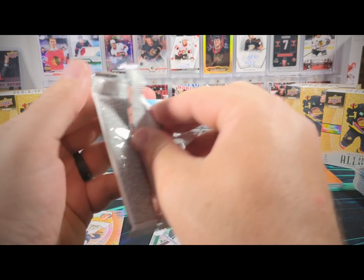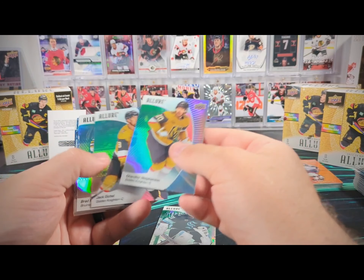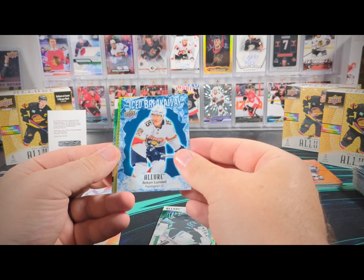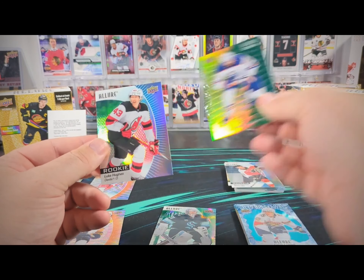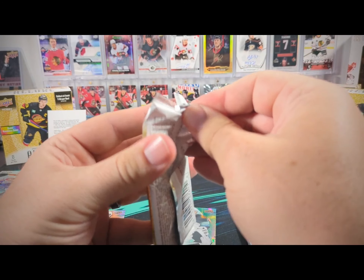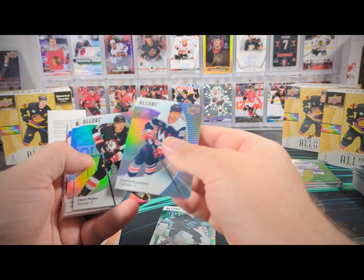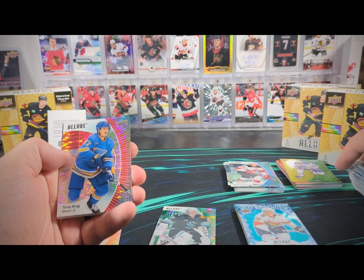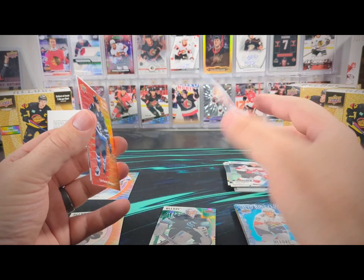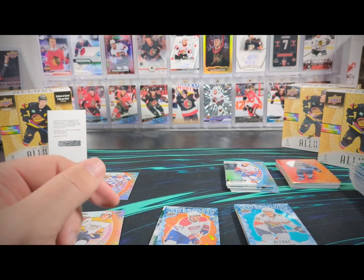I really wouldn't mind seeing one of those Stanley Cup color flows in here. We've got an Alex Newhook black rainbow, an Anton Lundell iced breakaway, a Leon Draisaitl yellow green, and a Luke Hughes base rookie. There's a Torrey Krug red rainbow, a Kirby Dach orange iced breakaway numbered to 399, Cole Perfetti color flow, and then a Samuel Bolduc rookie base.